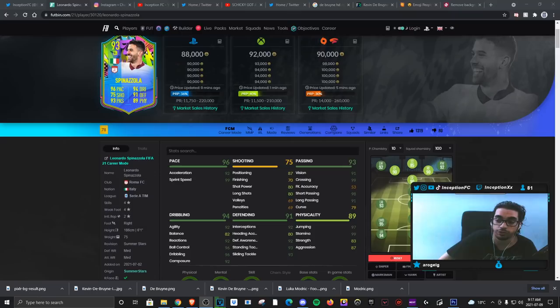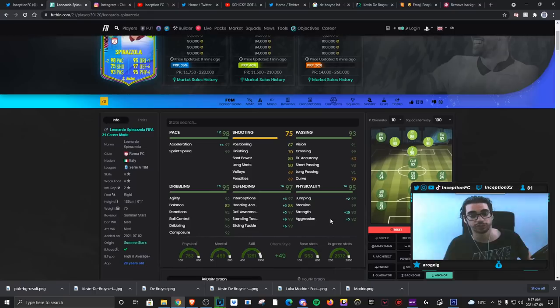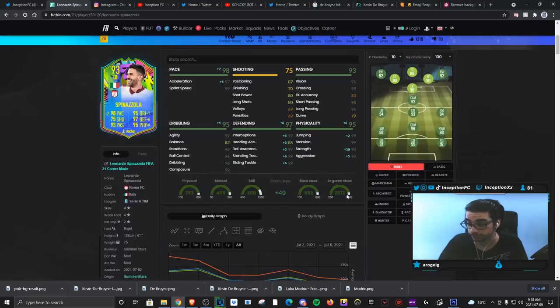We're taking a look at a card who is 4-star, 4-star with medium/medium work rates for attacking and defending. We're also looking at a card that is 6'1". With Spinitzola and the way his card is formatted, my boy Aaron gave him an anchor chemistry style for the physical boost, pace boost, and defensive boost, which definitely makes a lot of sense because 97 acceleration with 99 sprint speed is pretty decent to work with.